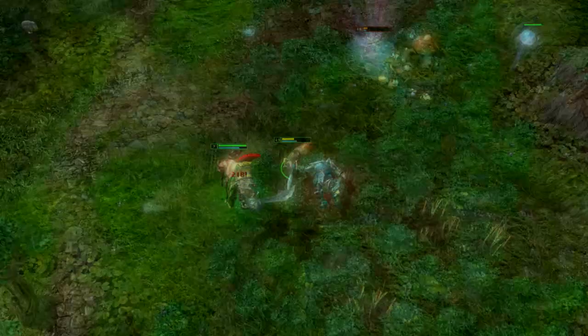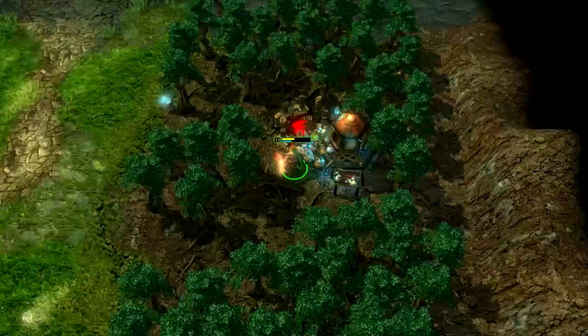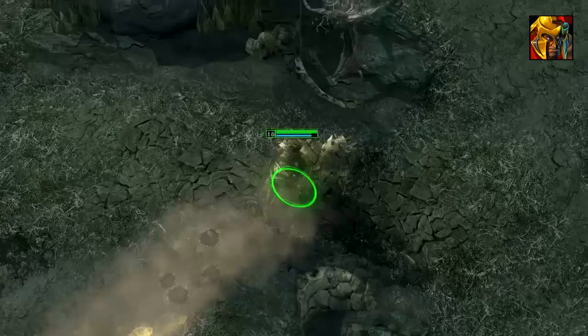Showdown is a targeted no-damage spell that summons an arena where a hero is standing, teleporting them back to that location after a short duration. The skill has no range limit once casted and can only be avoided by spell immunity.